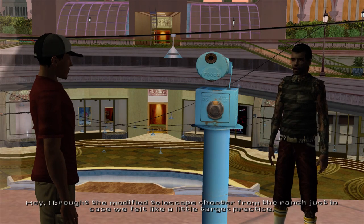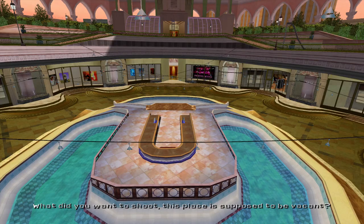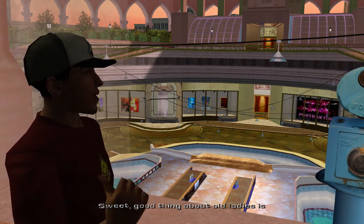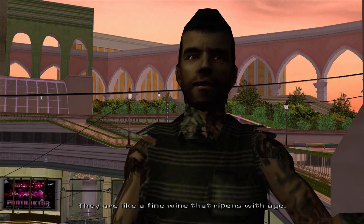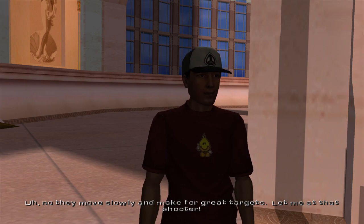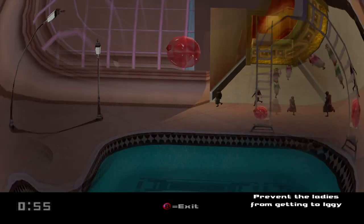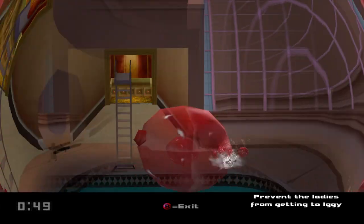I brought the modified telescope shooter from the ranch, just in case. This place is supposed to be vacant — the must load of old ladies didn't get the memo. 'The good thing about old ladies is they are like a fine wine that ripens with age — they move slowly and they make for great targets.' Bombs away! I was worried about this — you all were like 'yes more Iggy' and I'm like, well, this is Neversoft's one chance to ruin Iggy by having him talk and have a bunch of lines.